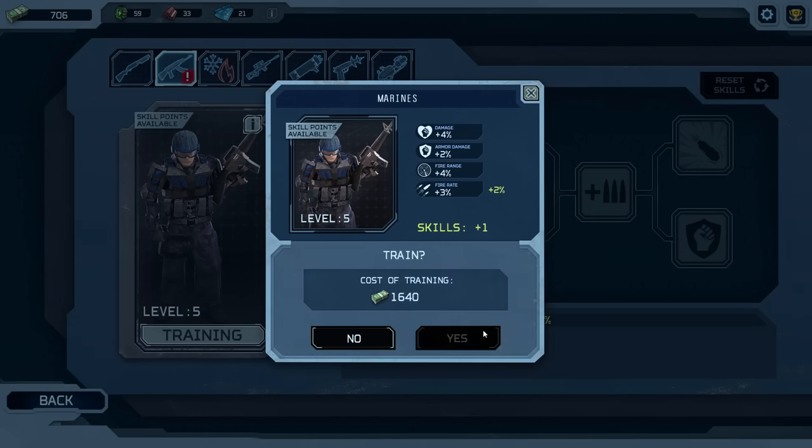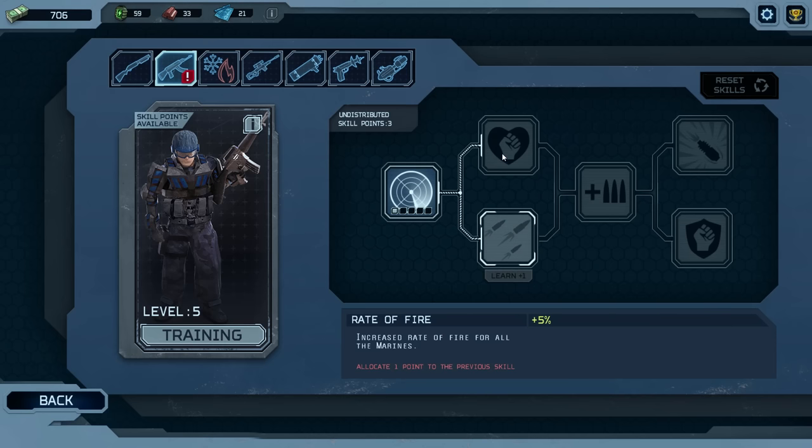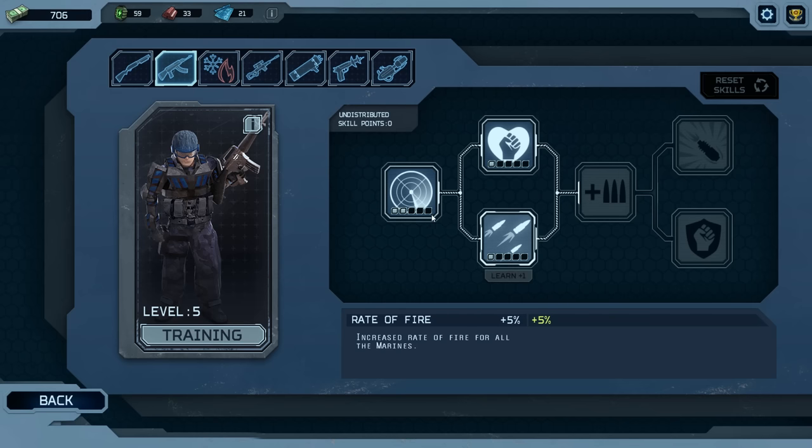Let's go spend his skill points. So right now he has plus 5% range. Increased damage to the enemy's health. Increased rate of fire for all the Marines. You know what? We'll do one of each — that sounds pretty juicy. I like that.